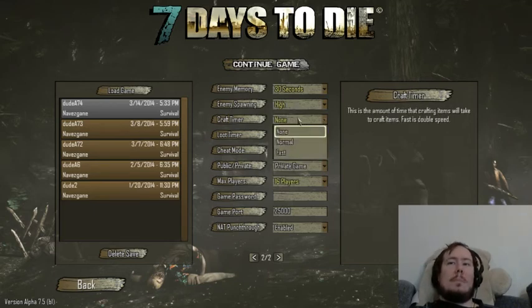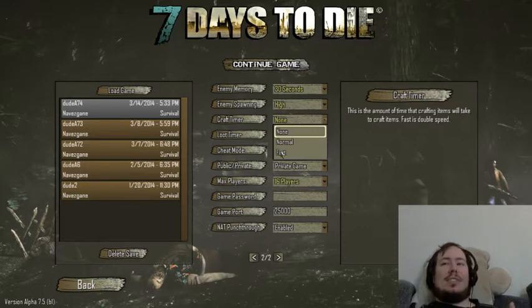Craft timer — this is something we first came across in Rust that this game has now introduced. Anyone who's played Rust knows that you have to take time on most servers to craft stuff. We prefer no crafting timer since we're playing on a private server and not playing PvP. If we were playing PvP, we could probably set it to normal or fast. Fast is half time.